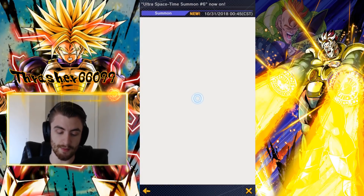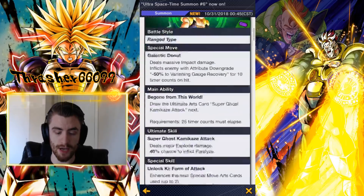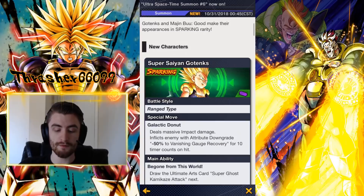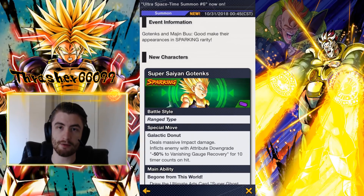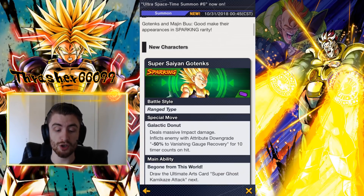Now let's look at Ultra Space Time number 6. We've got Super Saiyan Gotenks, Majin Buu Good, and Dabura. None of these characters are absolutely game-breaking must-haves, but each one of them will make your team better if you have the team they're meant for. If you have Hybrid Saiyans or you have Gogeta, Super Saiyan Gotenks is your target — he's an amazing unit and will make either of those two setups much more powerful.